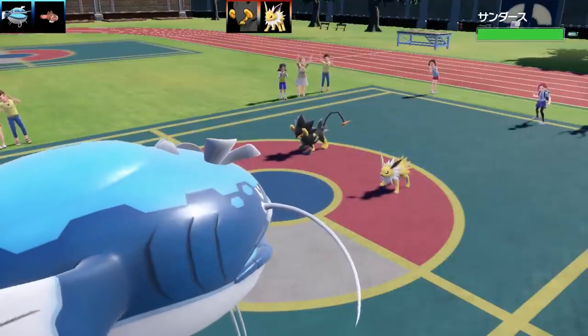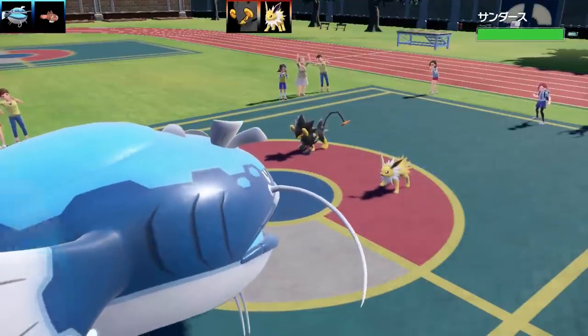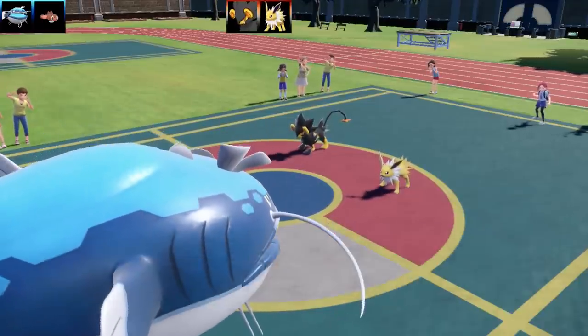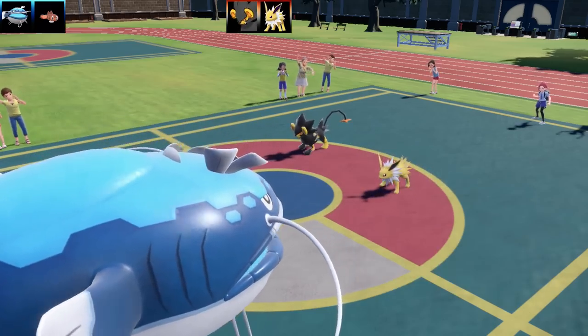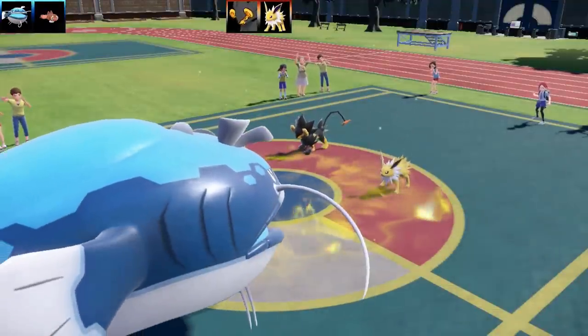I wanted to boost my special attack, which I thought would be pretty cool. Unfortunately, with all the forms of Tatsugiri, you can't actually boost special attack. You can only boost the attack, defense, or speed, depending on which form you actually use, which I'll be showing off. Now we've got a combination here of a Luxray and a Jolteon lead.